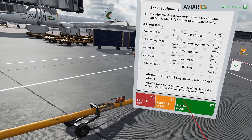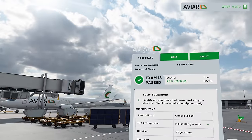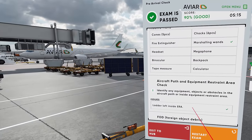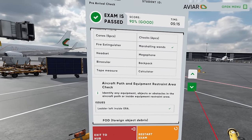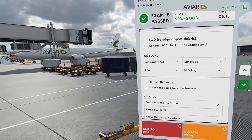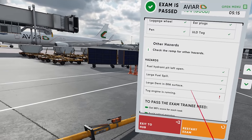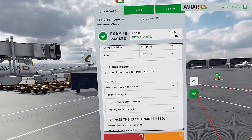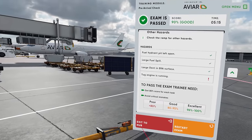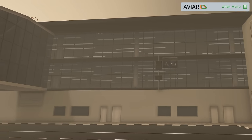All right, I'm going to say they're good to go. Finish the exam — hey, we got 90 percent! What did we miss? Ladder left inside — yep, got that. Pen — yep. ULD tag. Fuel hydrant pit left open. Tug engines running — see, they always nail you for something like that. But you get the gist of doing pre-arrival inspection.